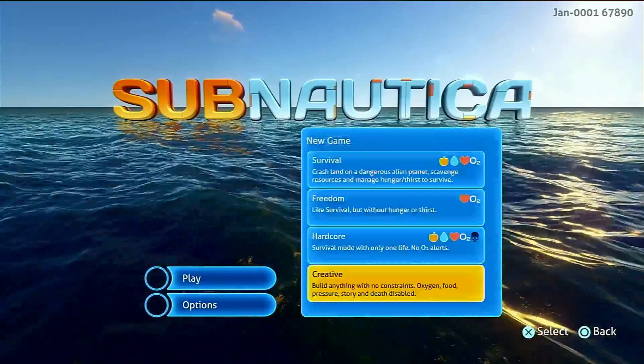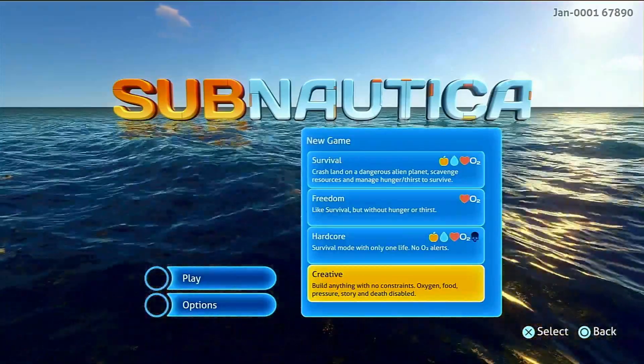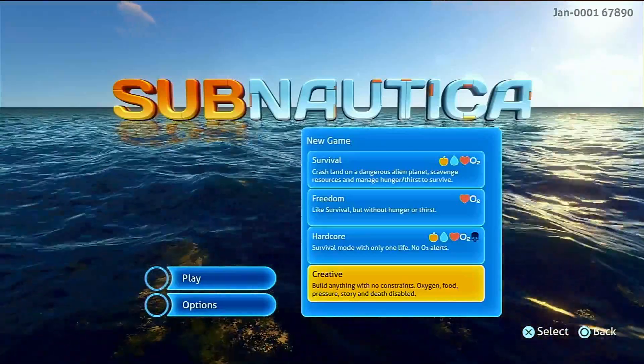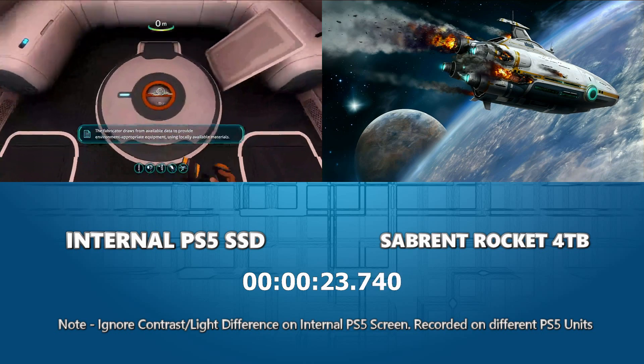We're going to go with a fresh creative mode. From here, we're going to see how long it takes to load the world, and then when we're in the world, we'll do a quick double check for any close-up texture problems and any long-distance graphic popping. Let's go three, two, one. Also — great loading screen. I love a loading screen that tells me what assets are being loaded into the game. It reminds me of the noughties. I love PC games that tell me exactly what's loading, because then you can figure out where the problems are. That's really useful when comparing these SSDs.